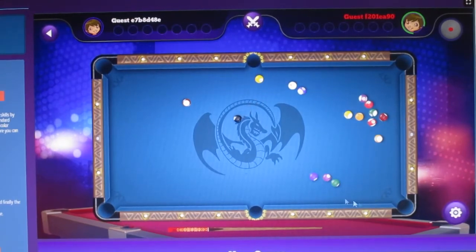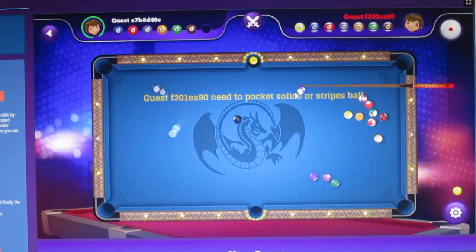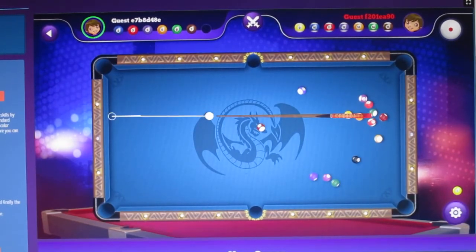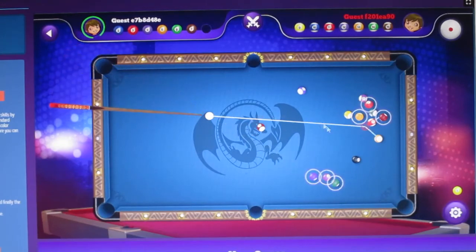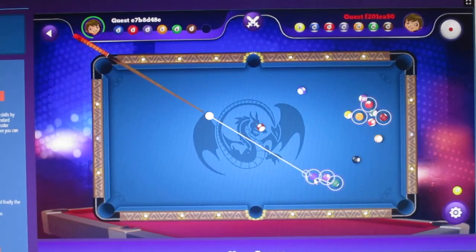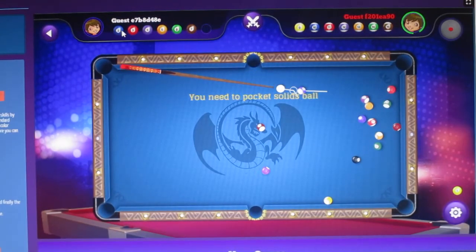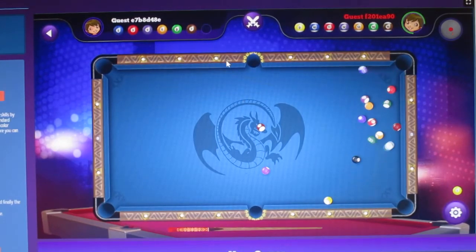Alright, so it's my turn again. The stripes are his, and the solids are mine. So it's my turn again. The objective of the game is you've got to get all your balls into the holes. But you do not put the black one in until last. If you put the black one in before you've put all your balls in the hole, then game over.